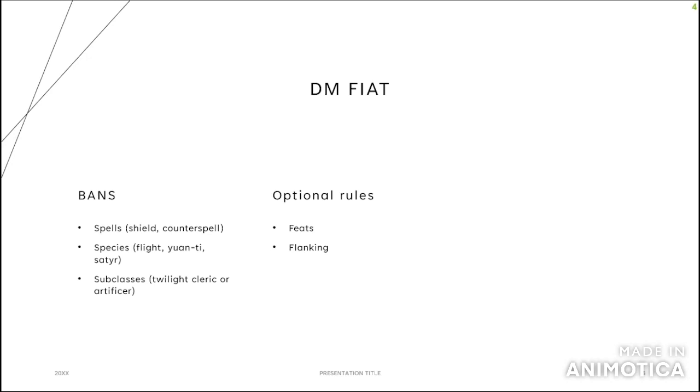Another optional rule is flanking. This is a big deal — if the entire theme of your rogue is dual wielding for sneak attack and hoping to get advantage by flanking in melee, well, flanking is an optional rule. If you're not playing with it at your table, that's going to be a drastic change in how you play your character. Tasha's Cauldron of Everything also introduced a lot of optional class features, as well as custom lineage. Anything with the optional tag needs to be talked about.